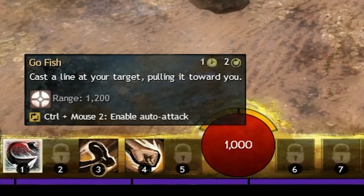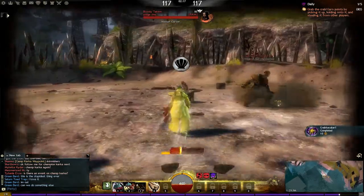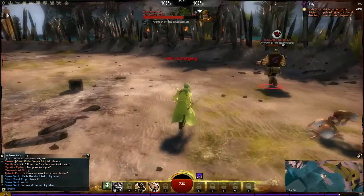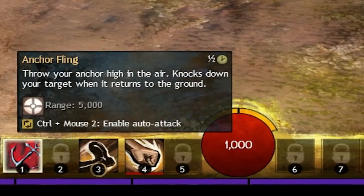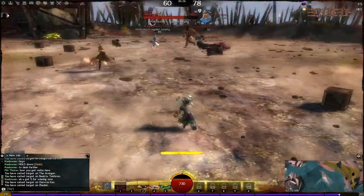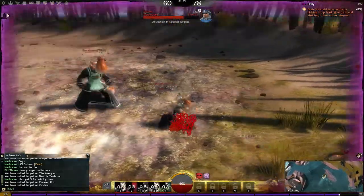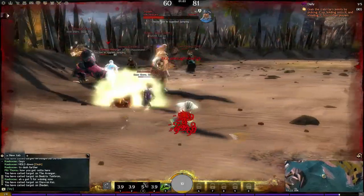Next up we have the less common but extremely useful Fishing Rod. It only has one ability, Go Fish, but this is pretty much a ranged Swipe. It has a slow travel time, but if it hits its target, the crab will be directly transported into your hands. This does knock you down, however, so enemy players who predict you doing this can quickly Swipe it out of your hands before you can react. Lastly, we have the very rare and very powerful Anchor. It has a single ability, Fling Anchor, which has the range of the entire area. You fling the anchor high into the air and about five seconds later it comes down on the target of your choosing, knocking them down for a full five seconds. If that player was holding the crab, the crab will be sent flying. While this ability can be dodged, it's almost purely luck as it's nearly impossible to see coming.